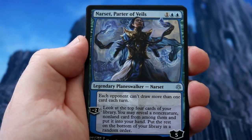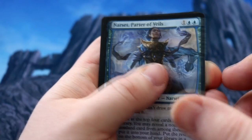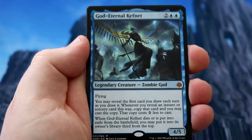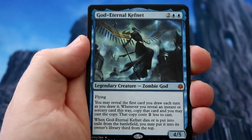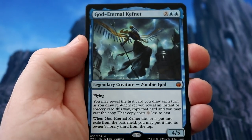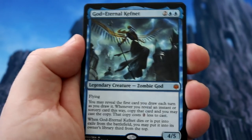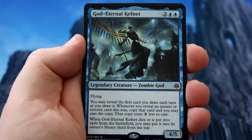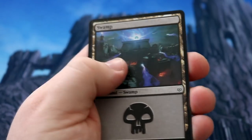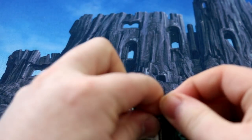Narset — love Narset, Parter of Veils. It's such a good card. And we get... God. Turtle. Kefnet! I am — oh, that's blue. You know I'm going to love it. I will be playing this in Constructed, and it's a great card to have in your sealed pool as well. Would you be putting this in your deck? You've got Narset there as well — some pretty cool blue cards. Very impressed with that first pack.